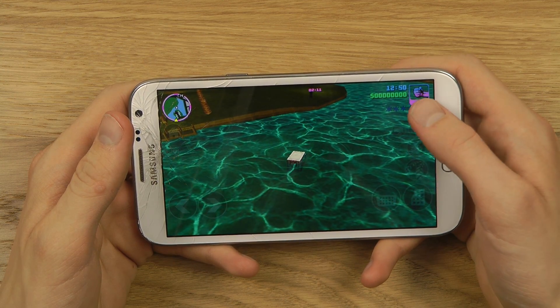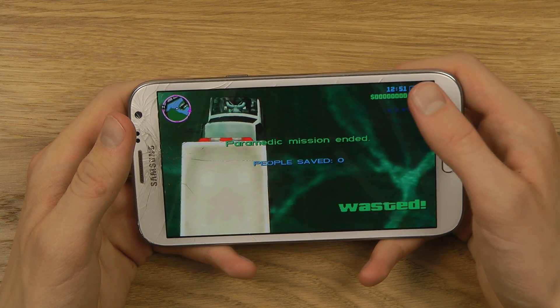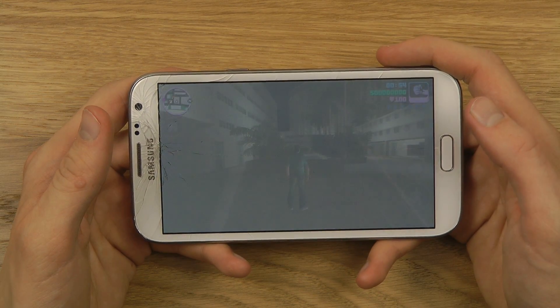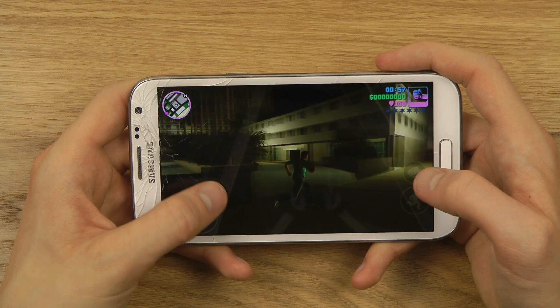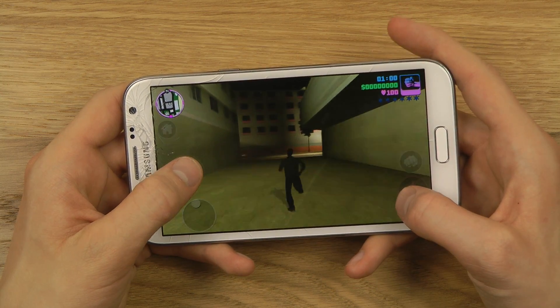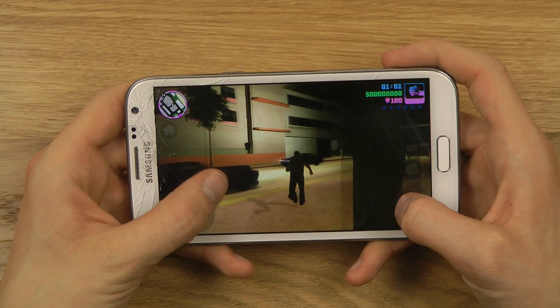Of course, we have the health bar up here, money, the time, the current weapon you have, and how many police stars are chasing you at the moment. We can go down the street and try to kill someone.